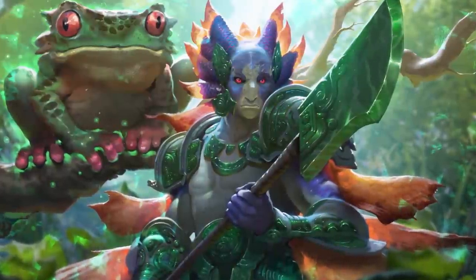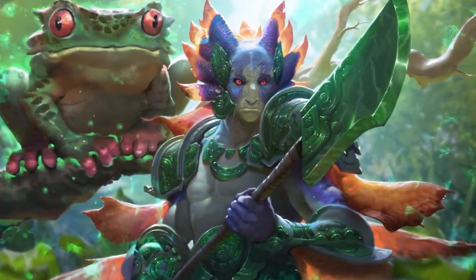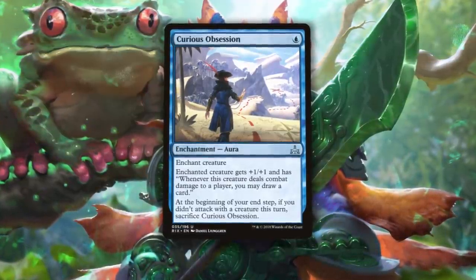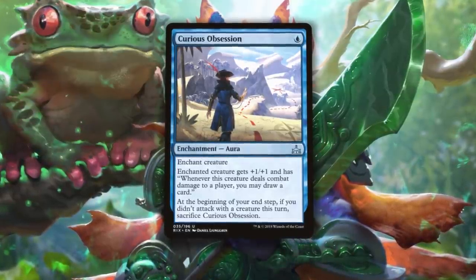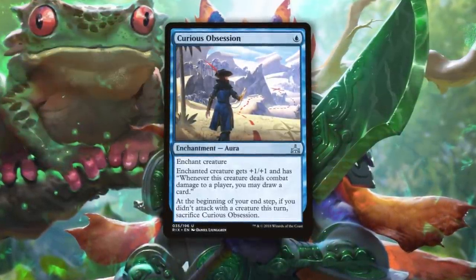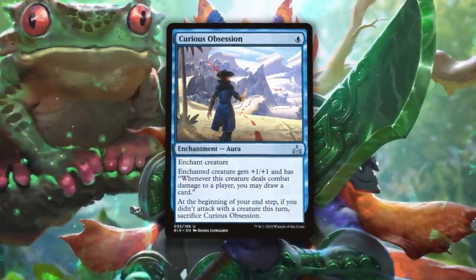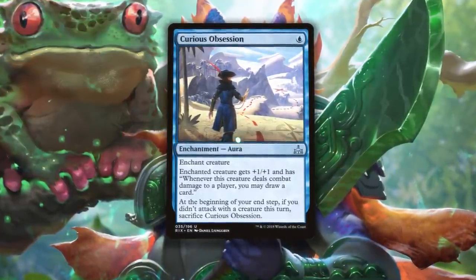Blue-Green Merfolk is a powerful strategy that has been overlooked since the release of Guilds of Ravnica, but with Curious Obsession back at the forefront of the format and plenty of powerful merfolk ready to be deployed, this deck has everything it needs to be a decent contender whether you're playing in paper or on Magic Arena. I'd love to hear what you think about the deck in the comments, so please share your thoughts. Thanks for watching and we'll see you next time.